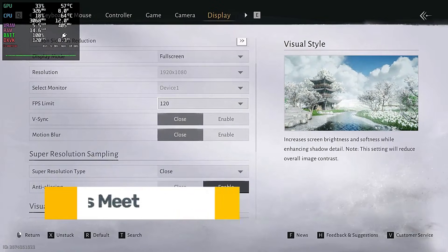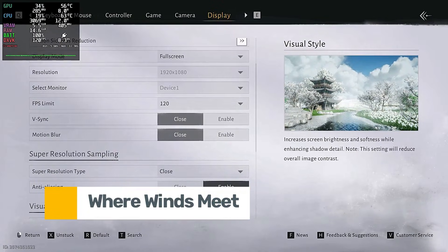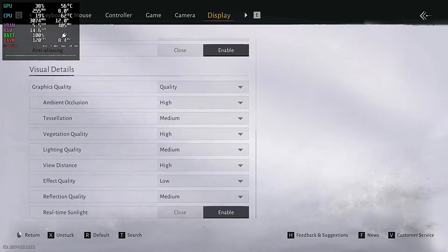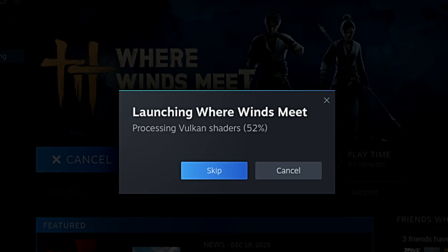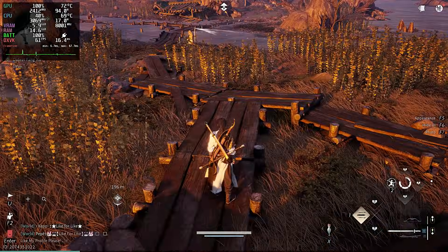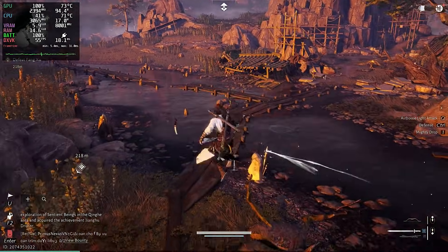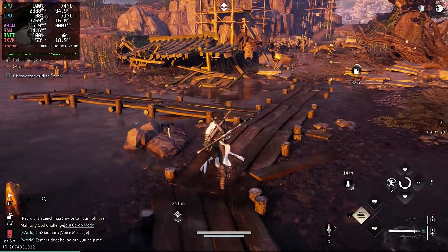First up, we have Where Winds Meet. This is a visually stunning game, but on Linux it forces you to make a choice right at the start. When I launched this through Steam, I hit a wall: Vulkan Shader Precaching. You have the option to skip this, but if you find yourself in this situation, don't. I sat there and waited literally one full hour for those shaders to compile. It was painful, but if I had skipped it, the stuttering would have made the game unplayable.